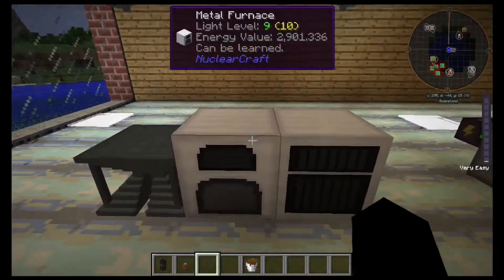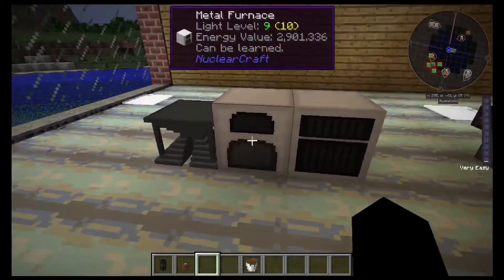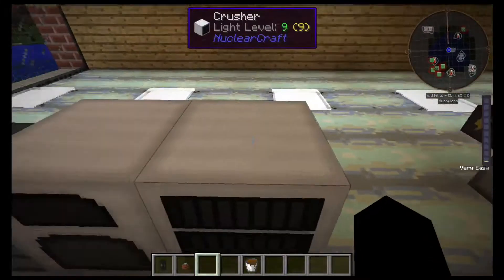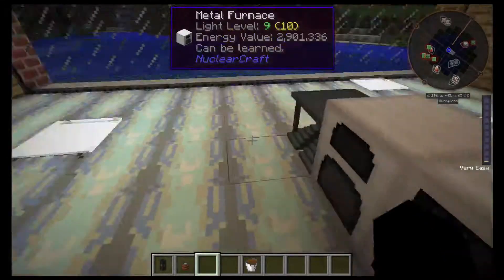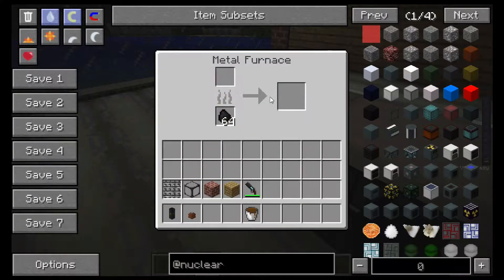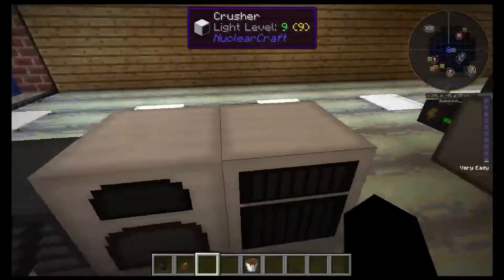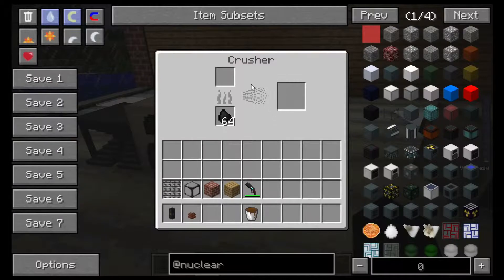Let's get to the basic machines. This here is the internal GUI. First is the metal furnace — I think you guys probably get what a furnace does. You can do the same stuff you'd do in any furnace, and it's just coal powered. Pretty basic, although I do think this is a bit more efficient than the vanilla furnace.